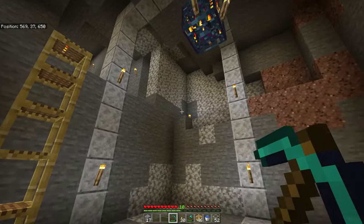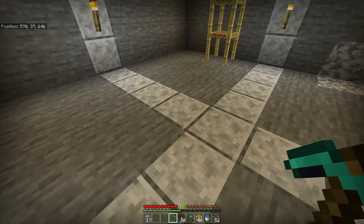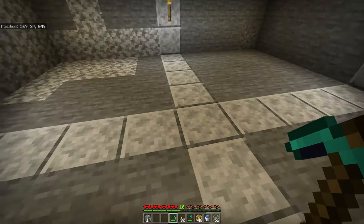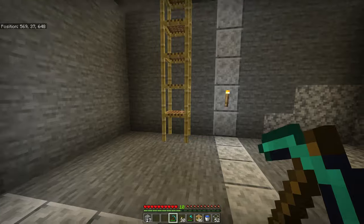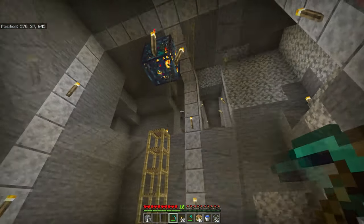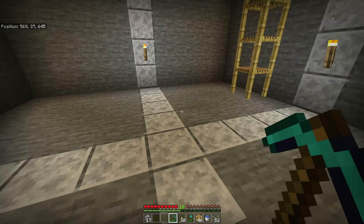I've dug out a 9 by 9 by 9 room. I've made a marker on the middle line with polished diorite. Pick your favorite block if you want to decorate it at all, and make sure you have some scaffolding blocks so you can get out of the hole you just dug. Our next step is going to be to dig a channel for the mobs to be pushed down.